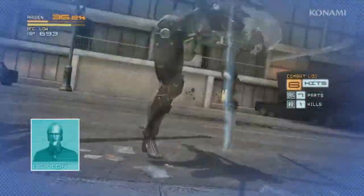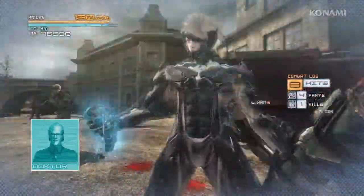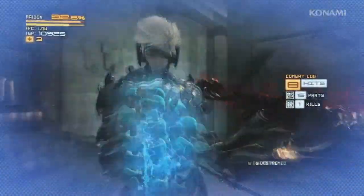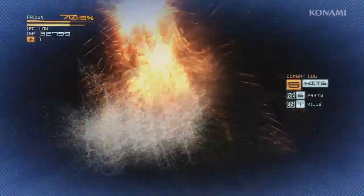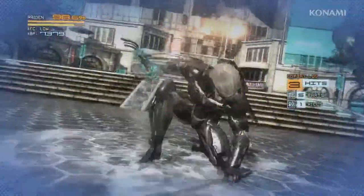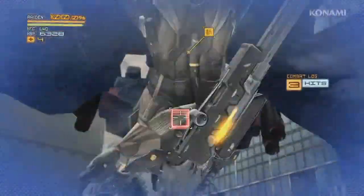The Zandatsu technique, or the stab and grab. Activate blade mode with full fuel stamps and you will automatically analyze the ideal cutting position. Execute successfully and you will seize your foe's self-repair unit and restore some of your vitality. Take the enemy's repair unit before he falls.